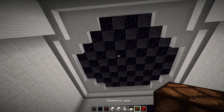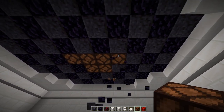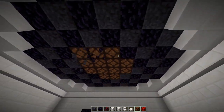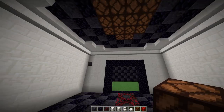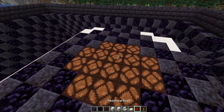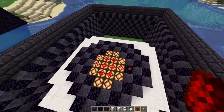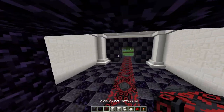Now get out some redstone lamps. Skip the first two and break out the middle two, then break out four, four, four, and then two again. Now turn them all on — you could just put redstone blocks, but if you want to be efficient with resources, you could do redstone dust like that and it will power them all.